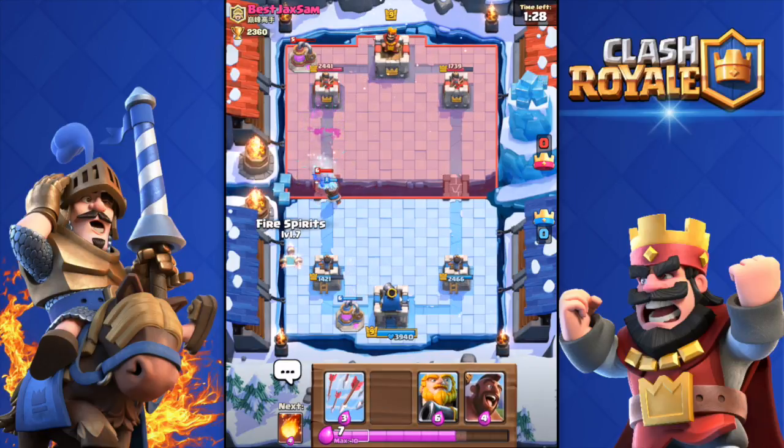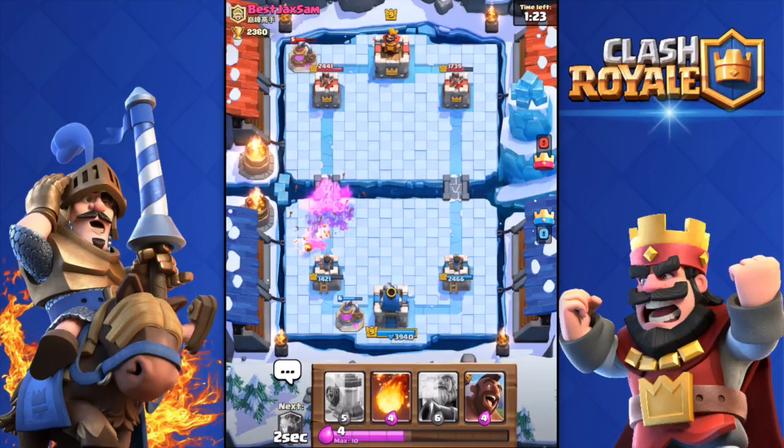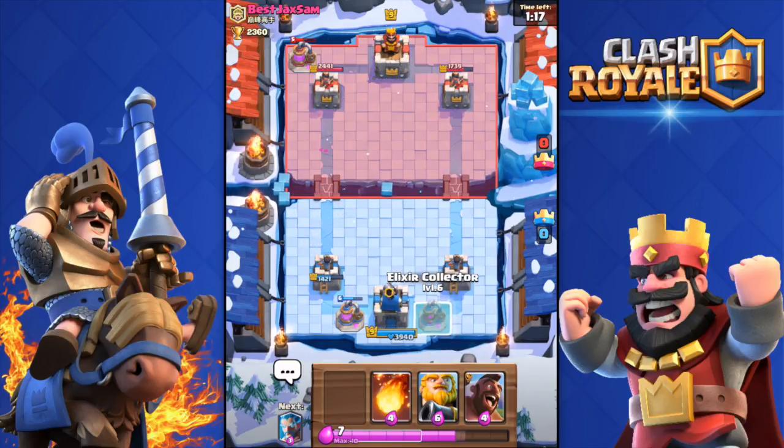He has a Mini P.E.K.K.A. Arrows down — got all of his minions killed plus his Mini P.E.K.K.A. 17 seconds until Double Elixir — come on.